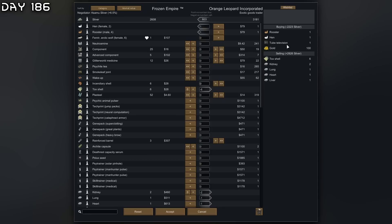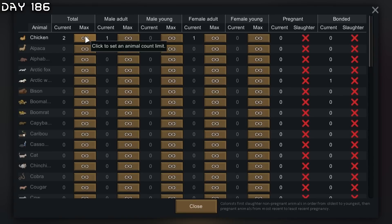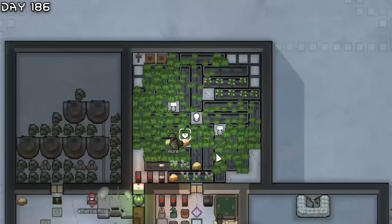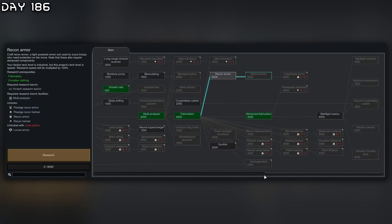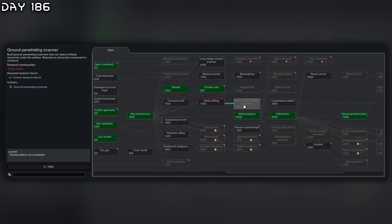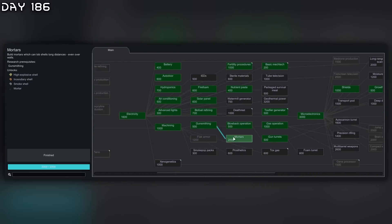Exotic goods trader - buying a lot of gold for the future tube television and some chickens. We will have auto slaughter here, maximum of maybe 10 chickens. That should provide me with a lot of eggs. Advanced fabrication!